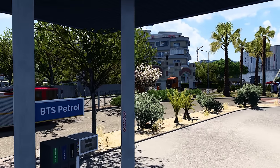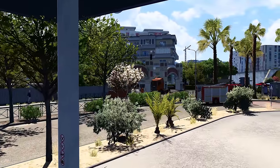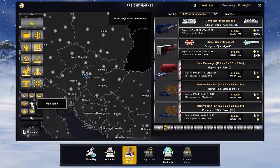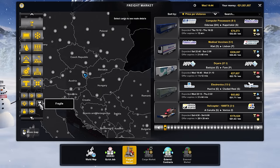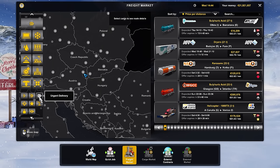To truly maximize your earnings, consider diversifying your cargo. Some cargoes pay better than others, so explore the possibilities. High-value, fragile, and just-in-time cargoes often come with higher payouts. By choosing wisely, you will ensure that every haul contributes significantly to your growing wealth.